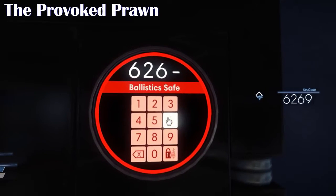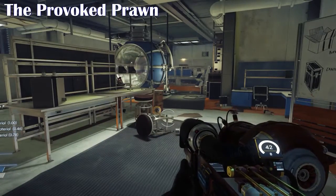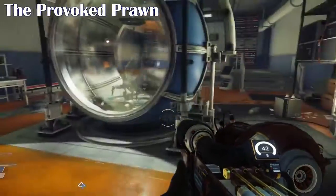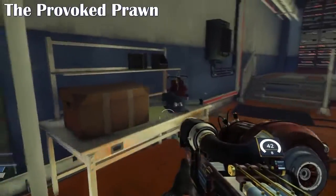The interesting thing about this room is in the middle there's a cylindrical experiment testing area that has been used by the scientists. You'll see a couple of mimics inside, but don't worry because they can't get out — as long as you don't open it. Keynote: don't open it. But there's also a bunch of materials in there as well, which I found interesting.